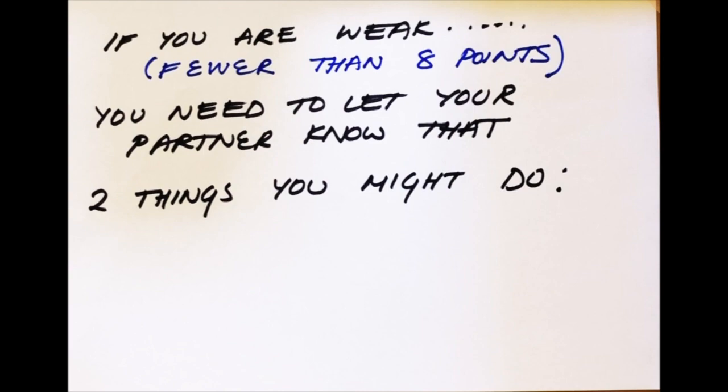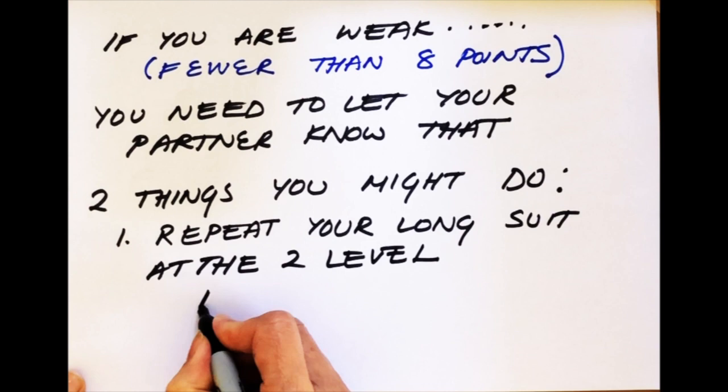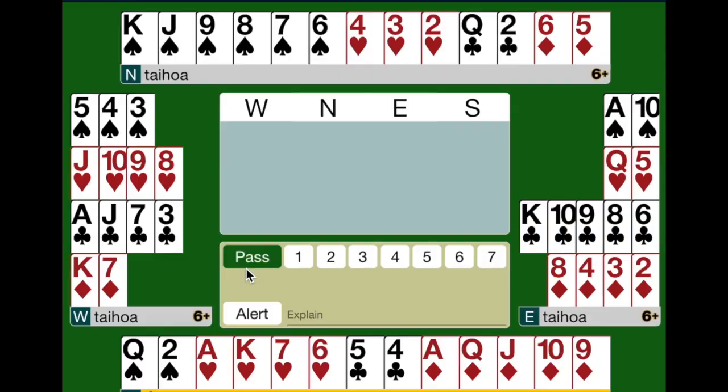The first is you might be able to repeat your long suit at the 2 level. Preferably, this long suit would have 6 cards in it. By repeating your long suit at the 2 level, it says, I'm weak partner and I have this long suit. Now your partner can pass if he or she wants to. This is the kind of bidding sequence you would see: 1 club, 1 spade, 2 hearts, 2 spades. And that 2 spade bid is not forcing. The auction can stop here.